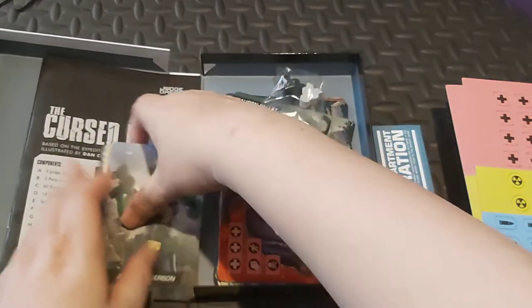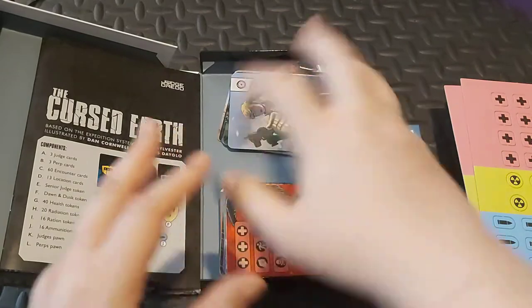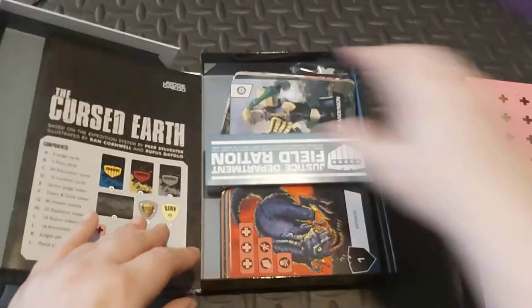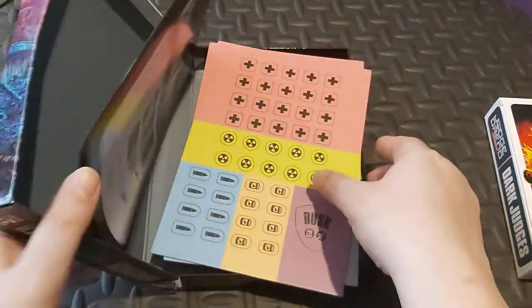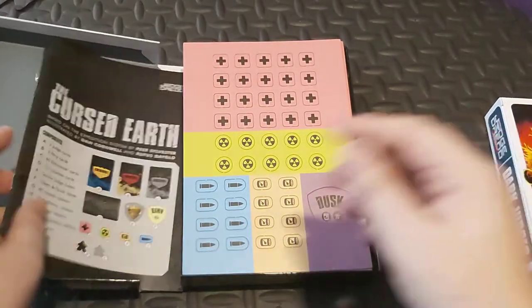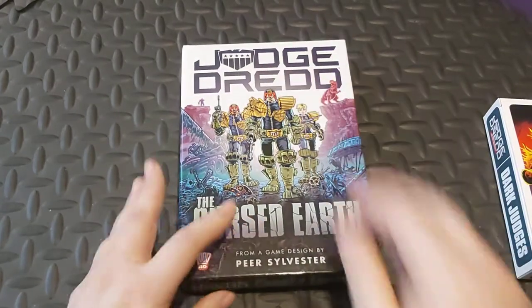And that's Judge Dredd: The Cursed Earth. It was easier for me to take the wrappers off because I have manipulation problems sometimes — you'd have been sat here watching me struggle with all the shrink wrap. We all love sleeving our cards; none of us particularly like having to remove them from the shrink wrap.